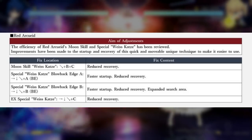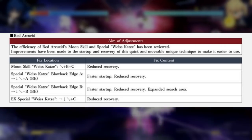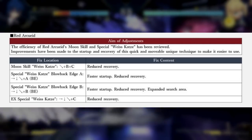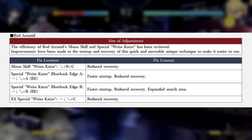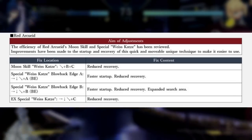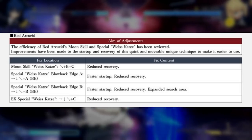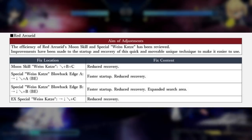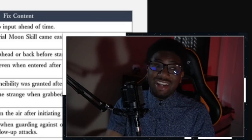Red Arcueid is also getting some nice buffs when it comes to her fireball. The efficiency of Red Arcueid's moon skills and specials — Weiss — has been reviewed. Improvements have been made to the startup and recovery of this unique technique to make it easier to use. The moon skill version gets reduced recovery, and the regular A, B, and blowback edge versions get faster startup and reduced recovery. The B version also gets an expanded search area, and the EX special version gets reduced recovery as well.